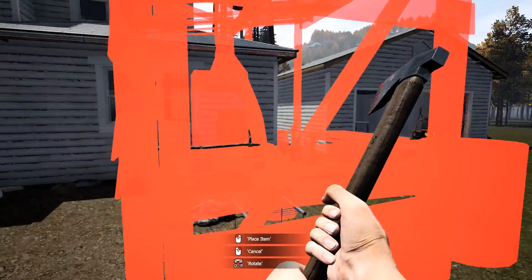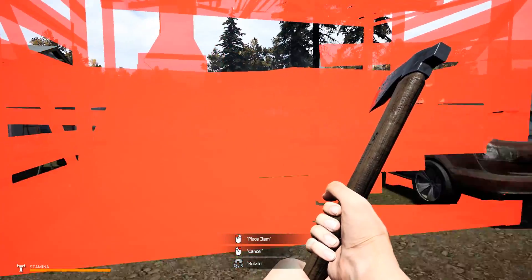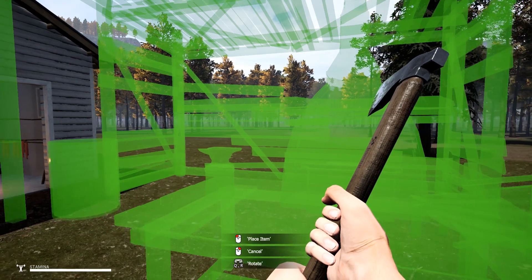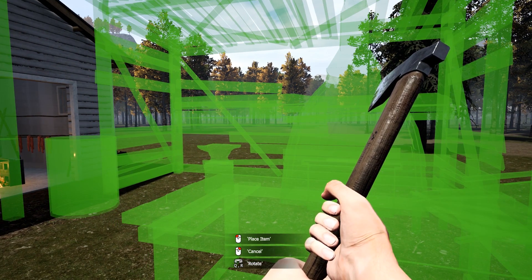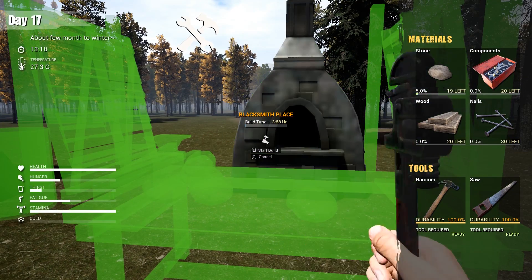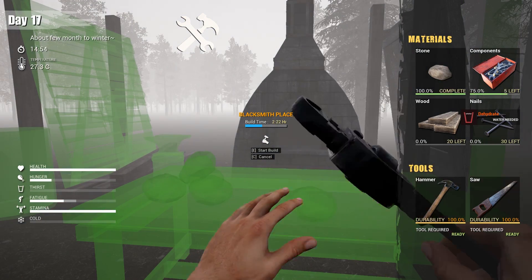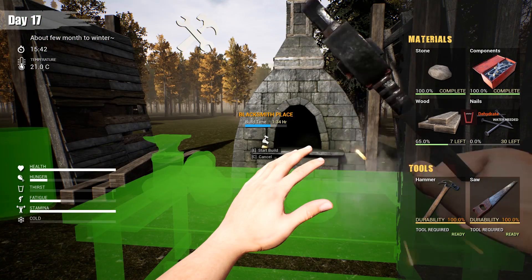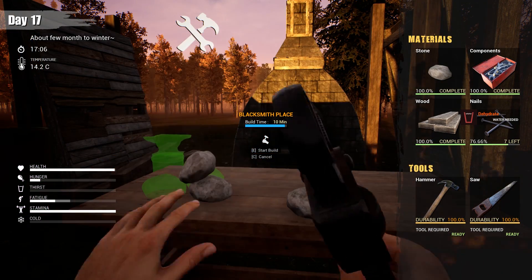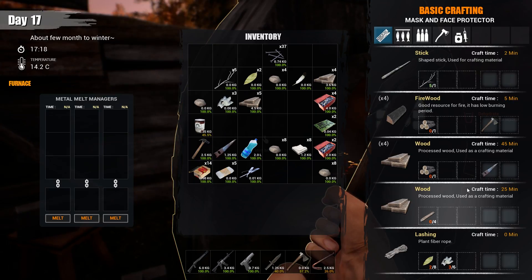We're gonna set up the blacksmith place — this thing is freaking ginormous. I'm thinking maybe right here will be good, kind of thinking ahead on where I'll put my walls around the base. I can always move it... or can I? It's gonna go right there. Man, this is gonna take four hours to construct. Oh boy, we got the mist! Sounds like a song. Oh, the mist is gone — that was fun. I think the infected are scared of Kate.